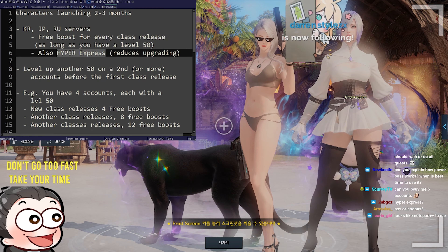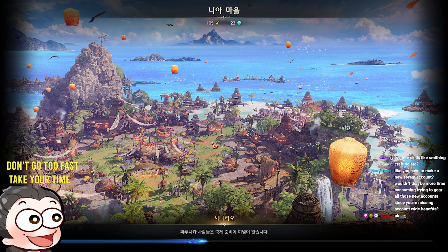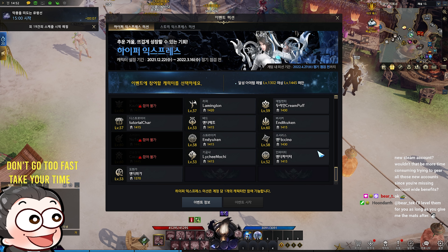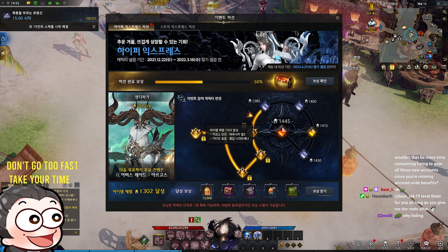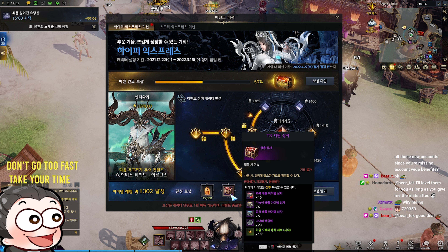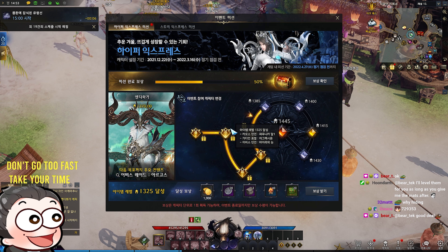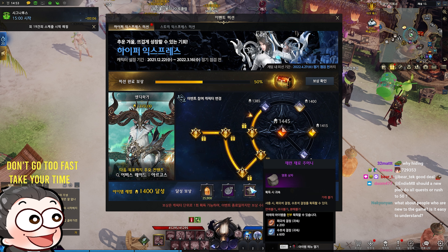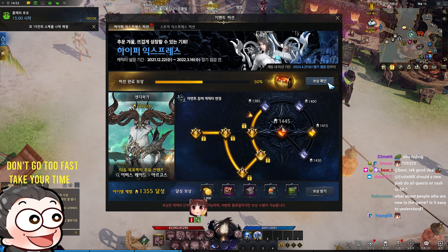HyperXpress — let's apply it live right now. So this is HyperXpress: every time you hit an item level milestone, you're rewarded for it, which helps ease the burden of upgrading. You get upgrade fragments, battle items, armor and weapon fragments, upgrade stones, engraving books, and a lot of shillings. The rewards get quite nice the further up you go — gives you purple engraving books as well. If I boost this to 1445 all the way, I get 3,000 gold at the end, plus battle items, engraving books, shillings, and all the upgrade mats. That's HyperXpress.